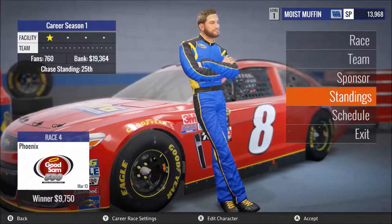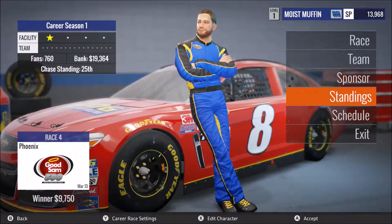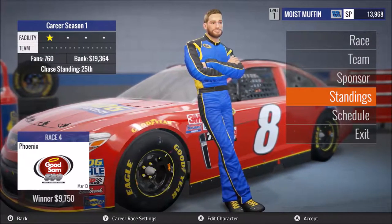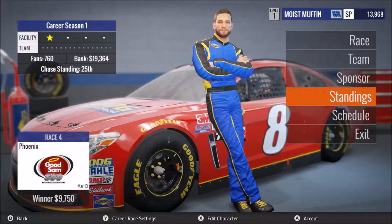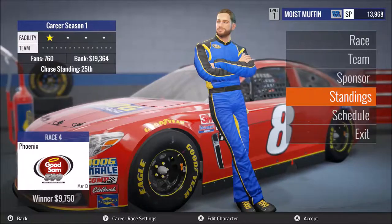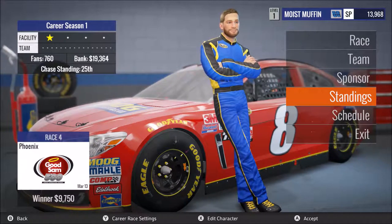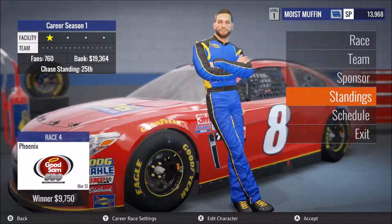What is up everybody, welcome back to another episode in our NASCAR Heat Evolution series. Today we're going to be racing at Phoenix and I am terrified right now because this is our first flat track we've actually raced at. We're 25th in the standings right now. We had a horrible race at Las Vegas — had a great car, top-10 car, a big wreck ensued and we finished 38th.